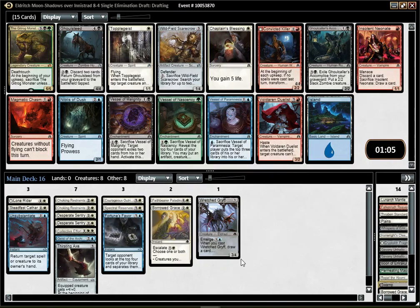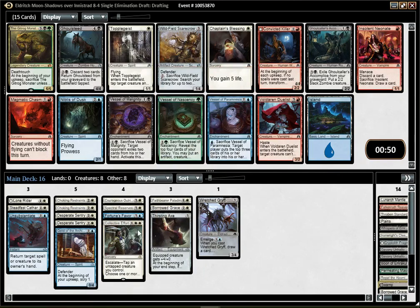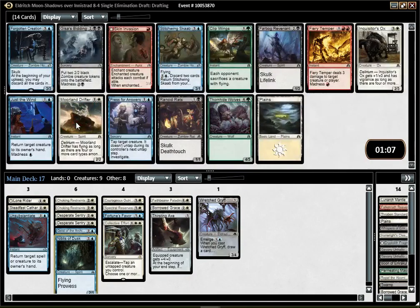This is not a deck that wants to play a Scarecrow. I don't think I really get the Delirium for Topplegeist. Nibblot of Dusk is fine, but I don't really need that super badly — it's not very exciting. Chaplain's Blessing is a way to flip Lone Rider, but probably not the right way. Currently, my deck is pretty bad at flipping that thing, which is annoying. But it's not like I picked that over anything good anyway.